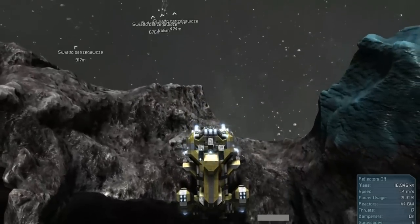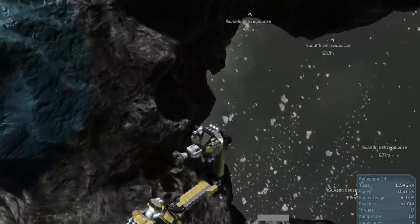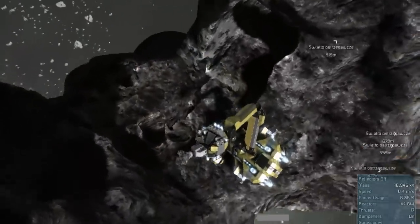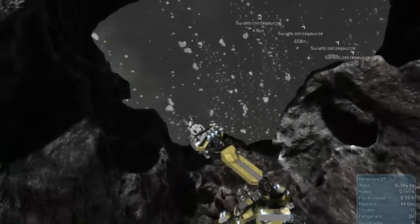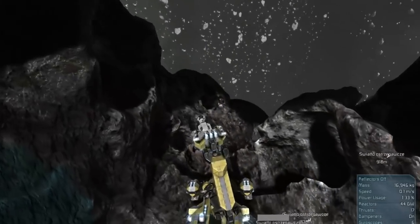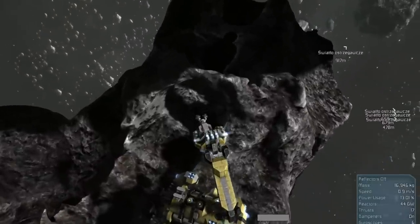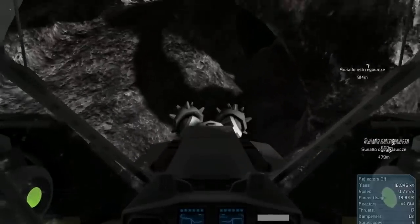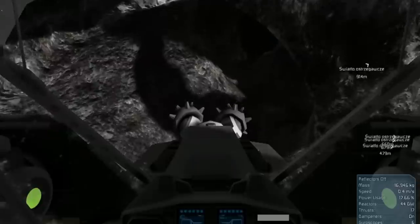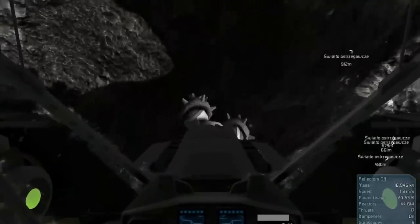Here we go. Look at this thing — how cool is that? And now we just use these little jet engines to move around. It's like Lego blocks in space. It's absolutely awesome. The only problem is it's just kind of hard to control. It's kind of hard to explain exactly what it's like. But what we do is get closer to our target inside the cockpit. So we'll start to bore down into this rock. We'll get our drill ready — number two. Here we go, let's start boring into some rock.